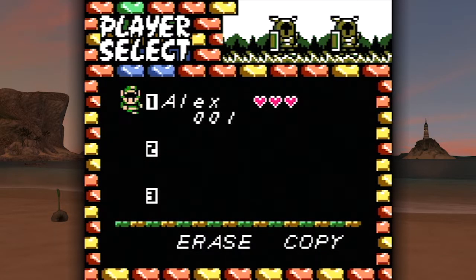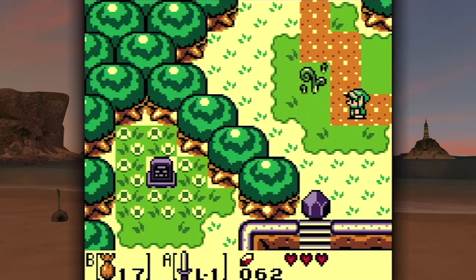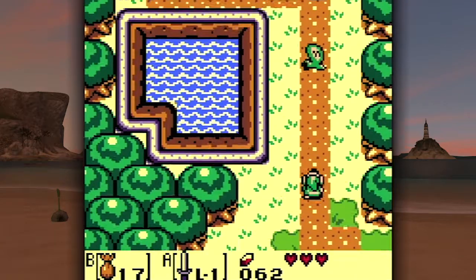Well, we've already got one death. Hello everybody and welcome back to Legend of Zelda Link's Awakening. In case you didn't know, I'm pretty sure all the 2D Zeldas - that number on the save screen shows how many deaths you have. We're already well on our way to many deaths. Trust me, it's gonna happen.